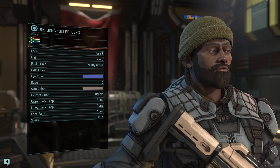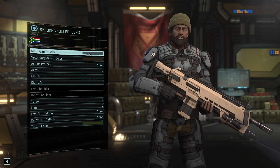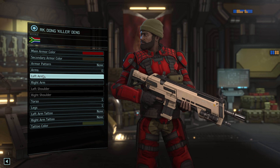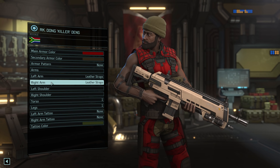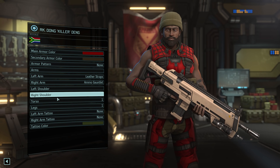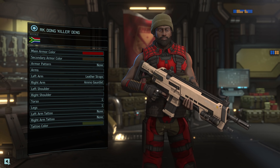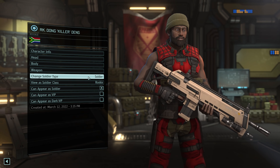Moving on, you can now edit the soldier's head and body to your heart's content. Just play around with the options and see what you like, but please keep a few things in mind. Just like with the name and biography, please keep things somewhat serious. Yes, there are top hats in the game and you can make a character run around in a tank top and hot pants, but I don't think that's realistic combat attire. A bit of lightheartedness is cool, but try to keep it a bit more subtle if you can.